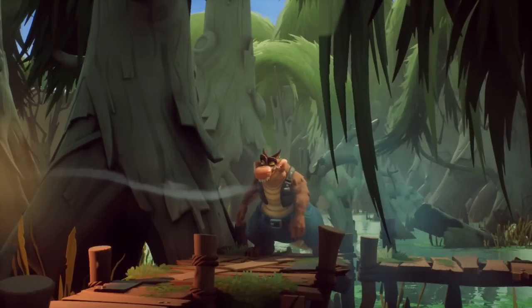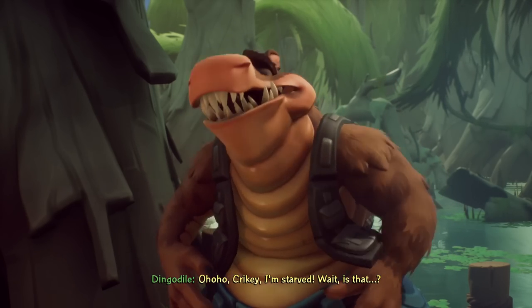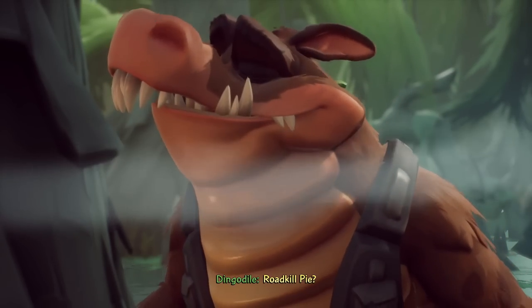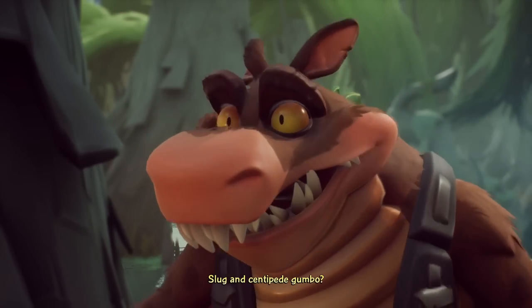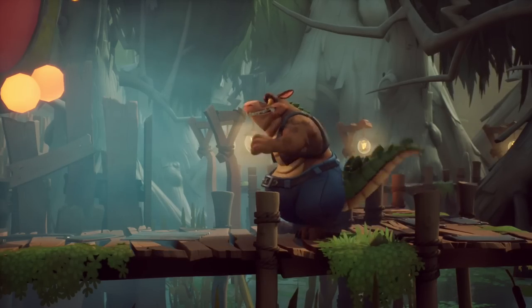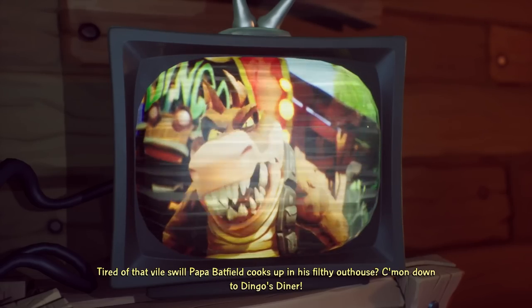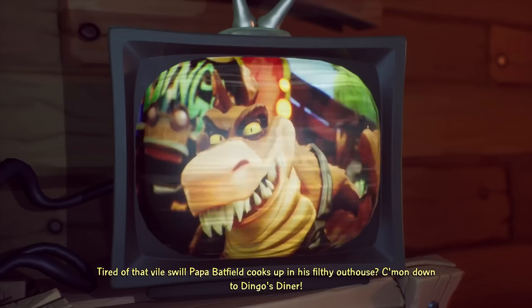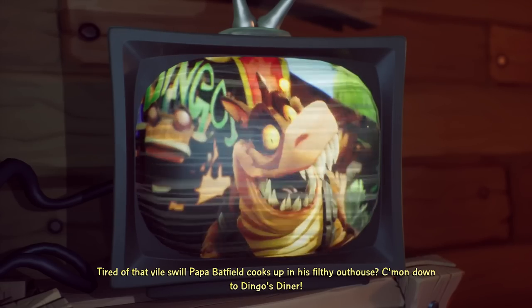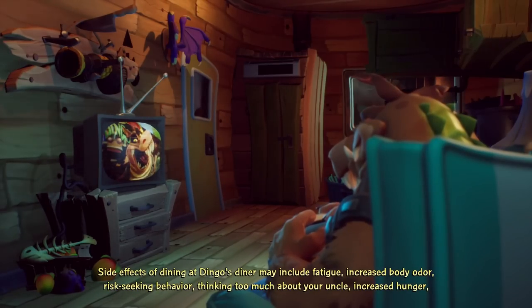Let's see how he's going to play — I have no clue. Seems like it's such a weird choice for a character, but that's what makes it so wonderful. What are you smelling? Oh ho ho ho, crikey, I'm starved! Roadkill pie? Slugging centipede gumbo? Breeze-back tacos with guanamoly? The Dingo's Diner may not meet the legal definition of food. The effects of dining at Dingo's Diner may include fatigue, increased body odor, risk-seeking behavior, thinking too much about your uncle, increased hunger, alienation from friends and family, skin irritation, leaky orifices, oozing orifices, glowing orifices...